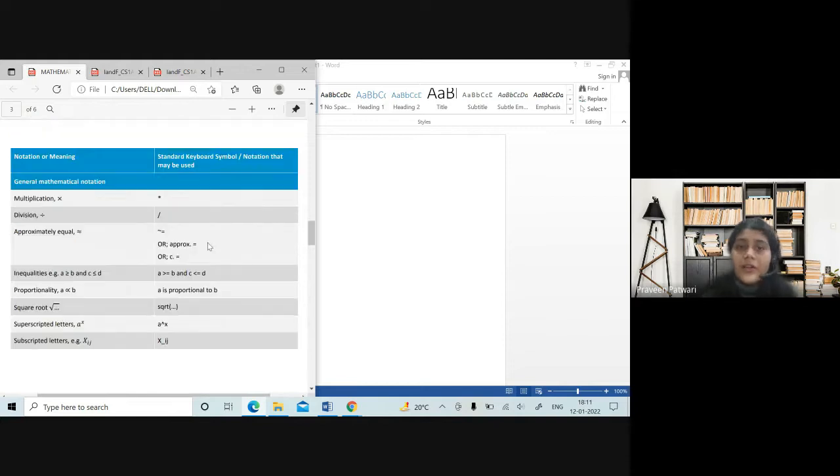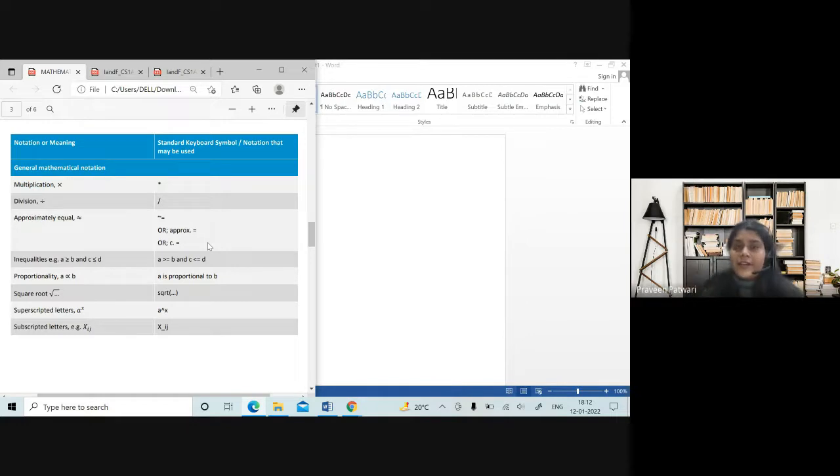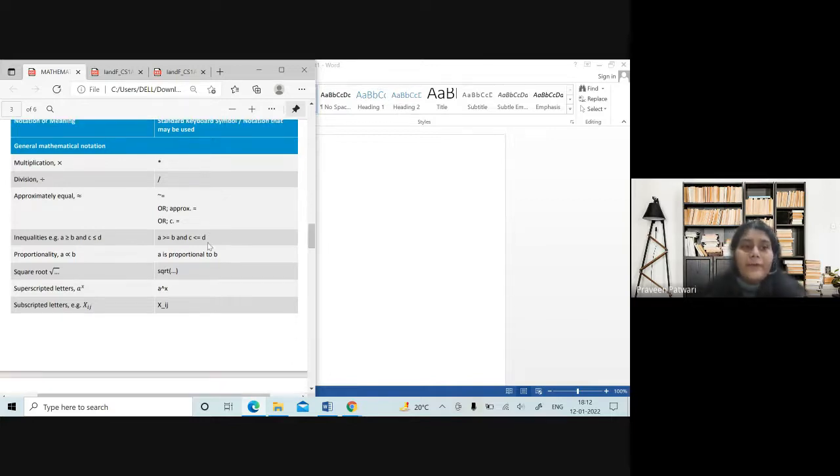For multiplication, do not try to get the times symbol — just use the asterisk everywhere, even in the equation editor. For division, if you use the forward slash, the equation gets converted to the x-over-y form. For keyboard notation, simply use the forward slash. For approximately equal, I would suggest using the written form 'approximately equal to' rather than the symbol, as the symbol can look a little poor.